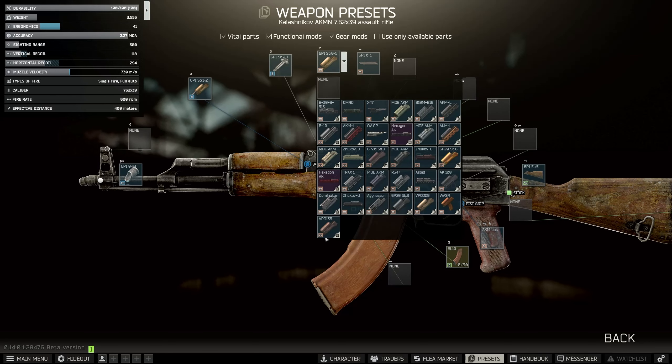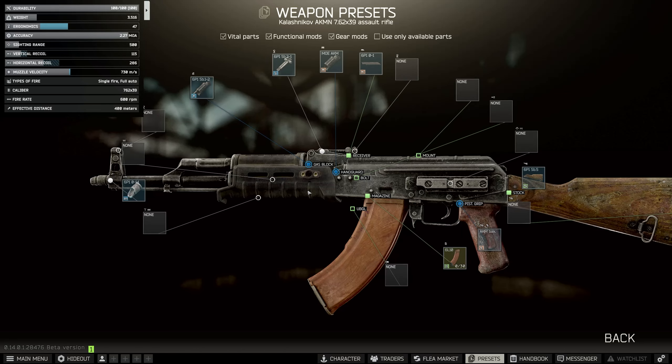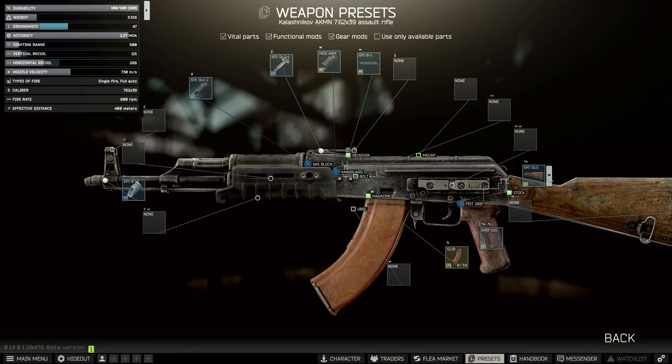To start with the handguard, we have to use the MOE in black — the MOE AKM handguard in black. Make sure it is the black version.